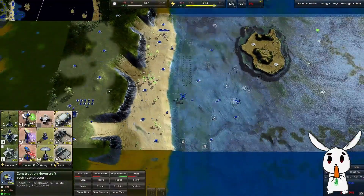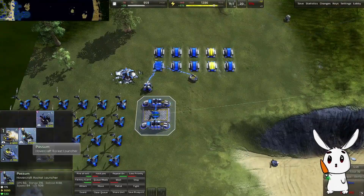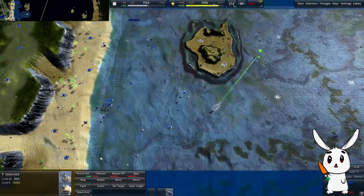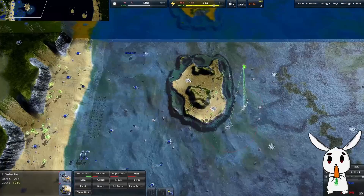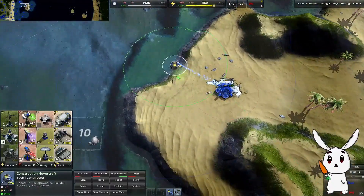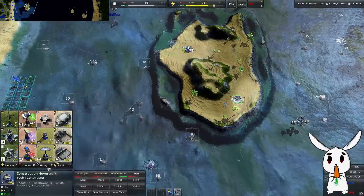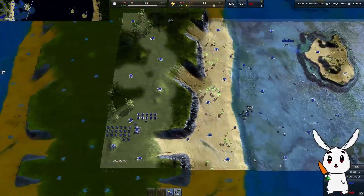Build some naval build power. We'll keep our scouting force going. Getting plenty of energy and metal now - surprisingly a large amount. Can the hovercraft make it up there? Nope, can't make it up there - that is a surprise. Can the commander make it up there? If so, get running and build a radar. I was surprised that hovercraft can't get up there.